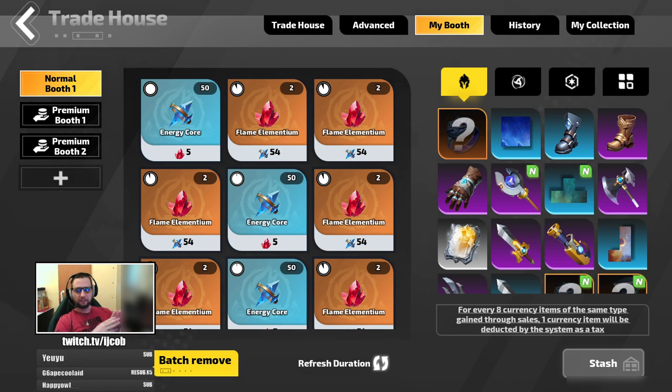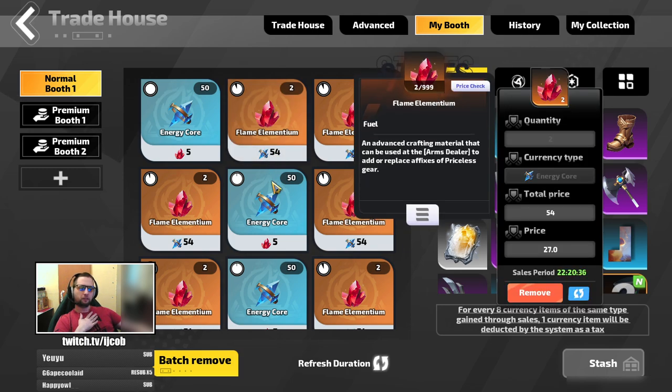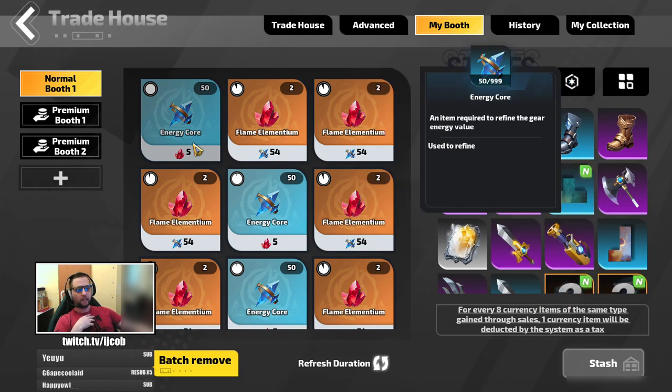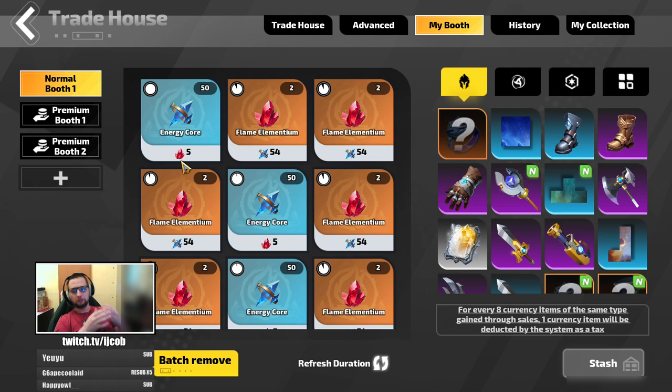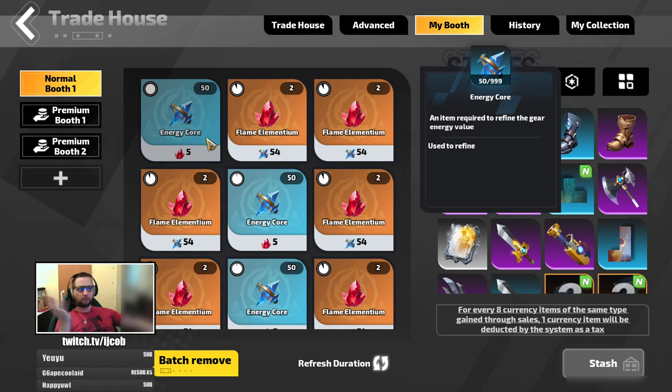As you can see on this screen, the passive income through the trade house is really easy if you know what to look for. For example, I'm selling my flame elementiums for energy cores — selling 2 flame elementiums for 50 energy cores, and then selling 50 energy cores for 5 flame elementium. That gives me around 2.5 flame elementium per trade to my pockets. So I'm building up an energy core base and then selling energy cores for more.